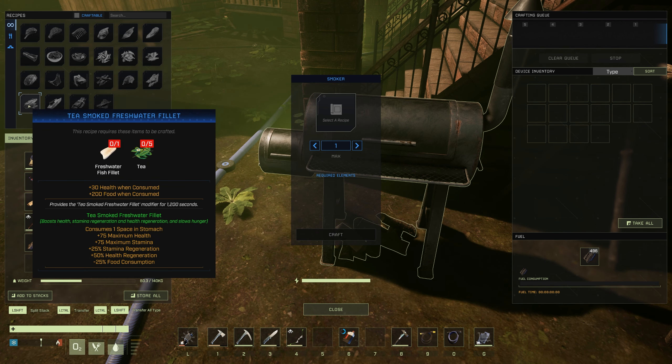T-Smoked Freshwater Fillet — again, 1,200 seconds buff time, which is really good and very consistent. It gives +75 maximum health, +75 maximum stamina, +25% stamina regeneration, +50% health regeneration, and -25% food consumption. That is a very, very good one.